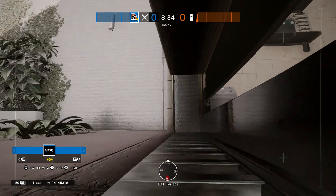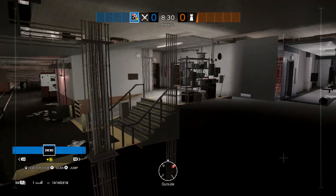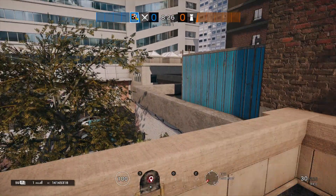Sometimes your drone will just drop outside the map, so you've got to be just a tiny bit careful. There's a fine line, and mine just did that. But as you can see on the way down, you can literally see tons of stuff.